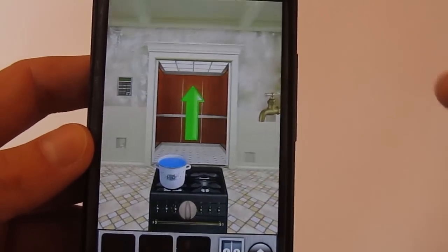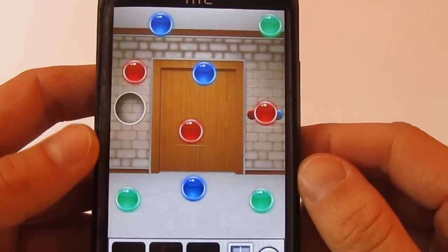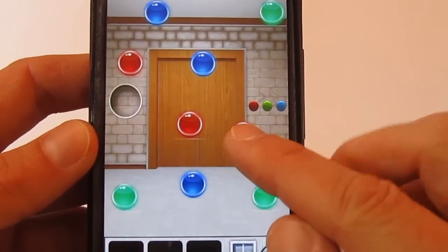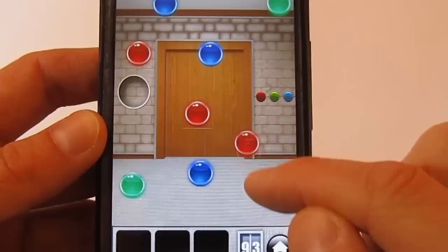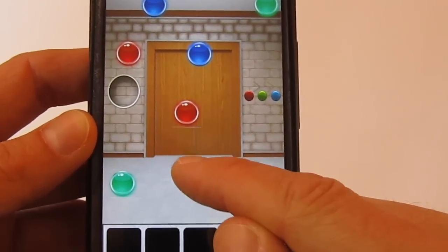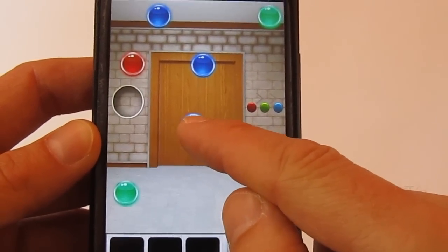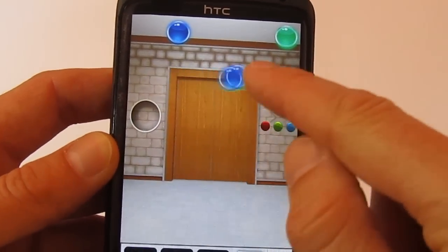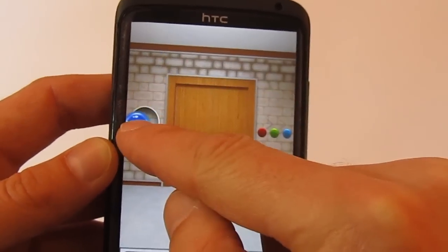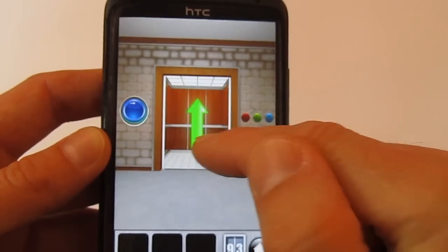On level 93, the code is just there — this is red, green, and blue. You have to use red, then green, then blue, then go to the new red, then green, then blue. Use the new red, green, and blue sequence and open the door like that. You can go to level 94.